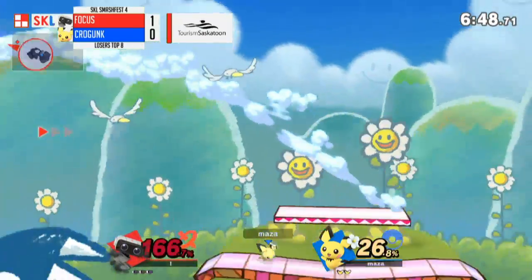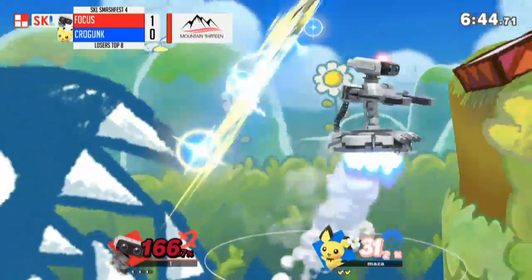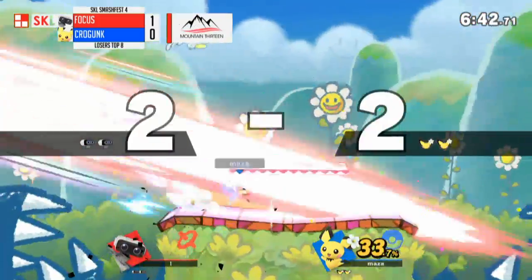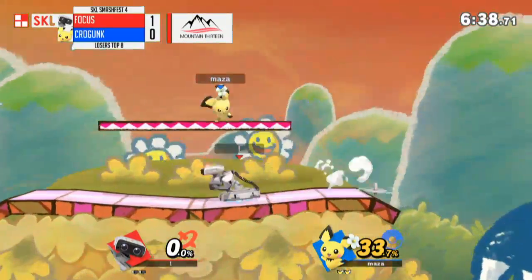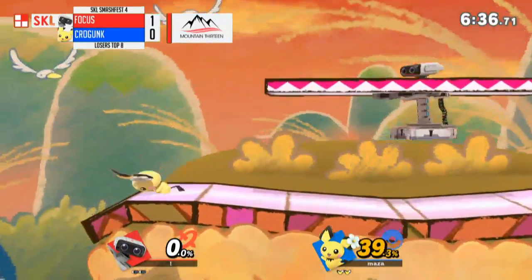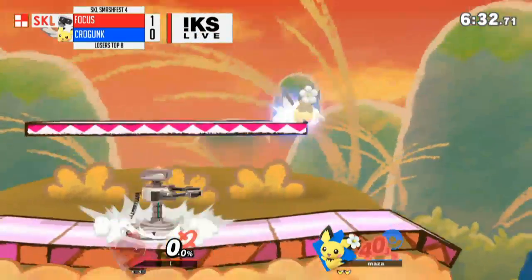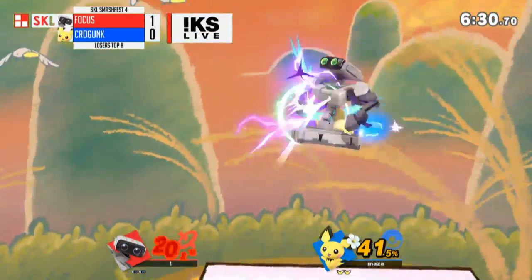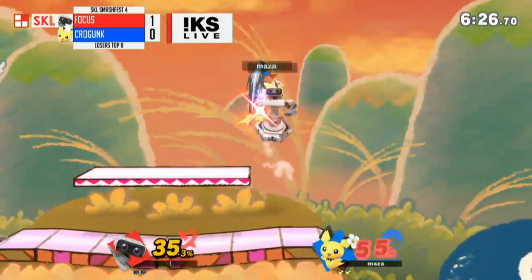One of the lightest — if not the lightest — character in the game. Something that's tough about this for Krogunk is that because Focus is from BC, he actually plays against Captain Elf fairly often and they're actually teammates. So Krogunk's not going to hit him with anything he hasn't seen before — there's no trickery involved. It's just going to be what Krogunk can manage to pull off.